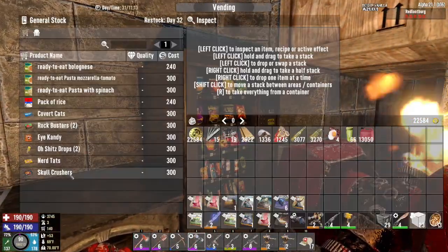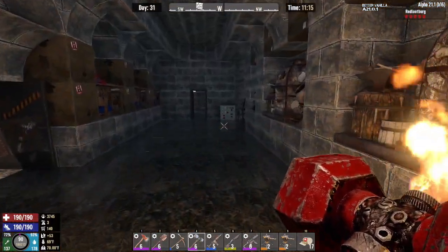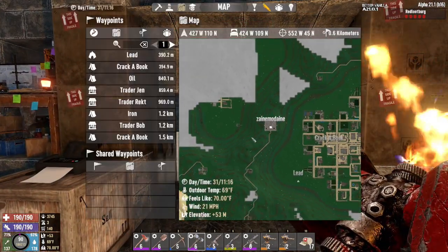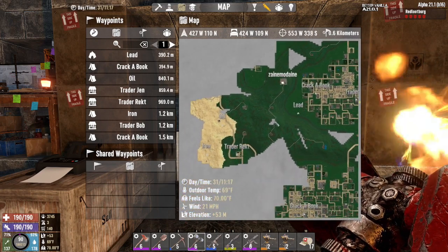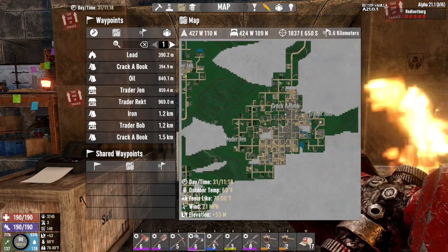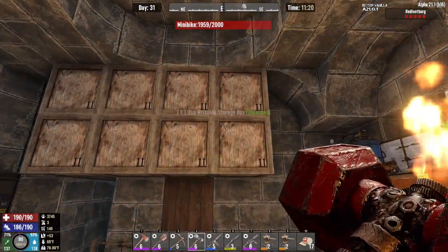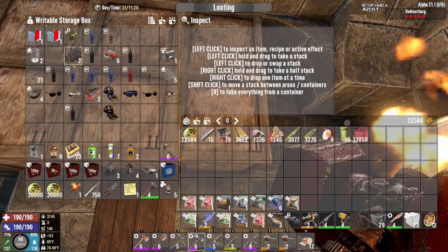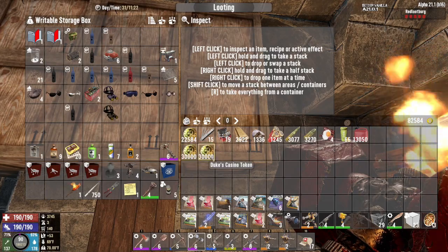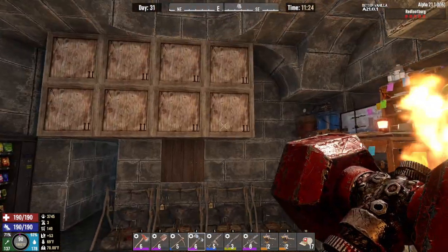Now, what we were hoping for was a Sugar Butts in here, but there isn't — of course. What we're going to do is go from trader to trader. See what they've got. Let's not call it a spending spree, but we are going to spend a lot of money, specifically because we're going to make a lot of sales here.